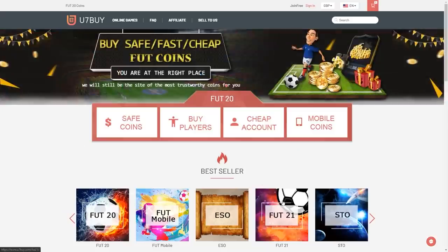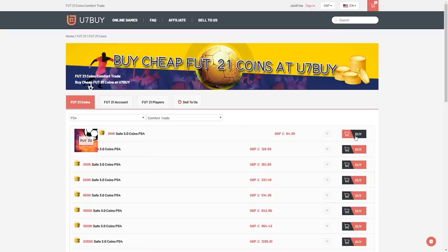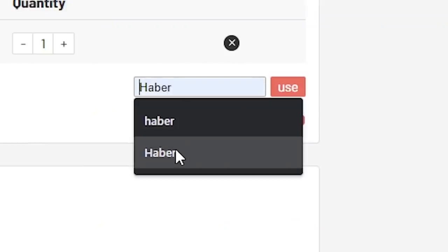For cheap, fast and reliable FIFA coins, check out u7buy.com — there is a link in the description — and use the code HABER to get yourself a discount on all of your orders.